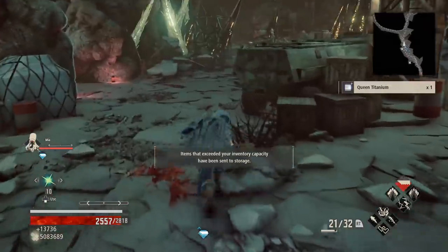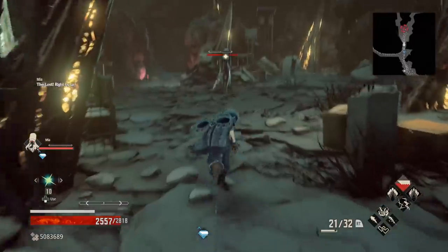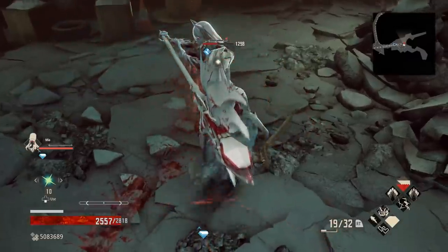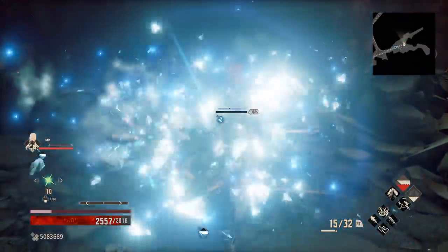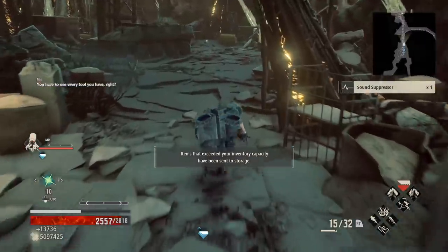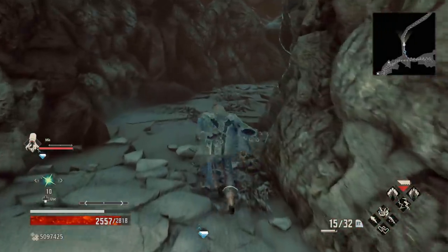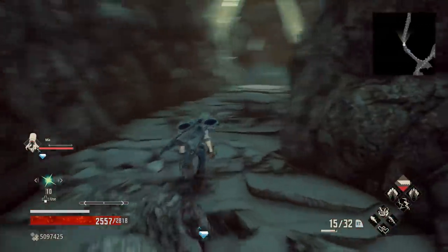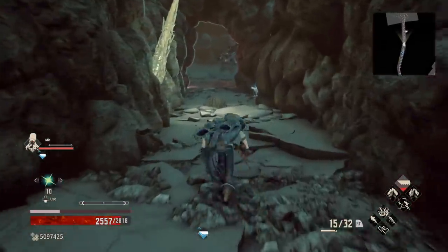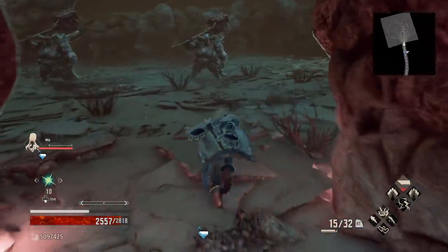My favorite combo here is going into the ice explosion and then following that up with a nice Barrage. These are just normal enemies but they're getting annihilated. As a reminder, this is level 120 to give you an idea of when you should be seeing damage like this. Also, don't stop leveling at 120 — there's no reason you can't level beyond that; in fact, I would suggest going as high as possible.